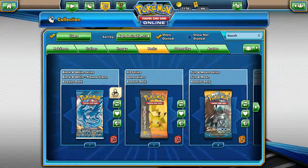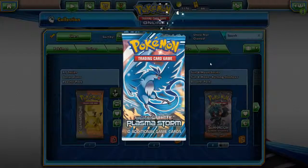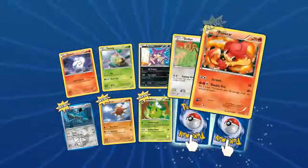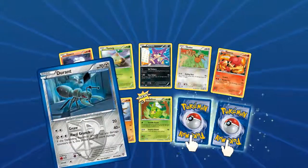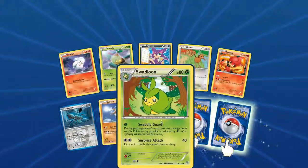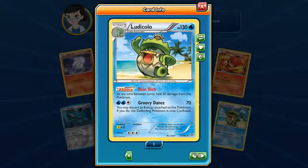Let's go into Black and White Plasma Storm. Haven't grabbed any super rare cards yet, but let's see what we can get. We got two turnovers this time — Litwick, Turtwig, Purrloin, cool Pansage, really like that Pansage art, Durant — oh that is an awesome Durant, I love that art — Solrock looking good, Swadloon. We got a Foil Magnezone and a Ludicolo with Rain Dish — heal 20 damage from this Pokemon at any time between turns.